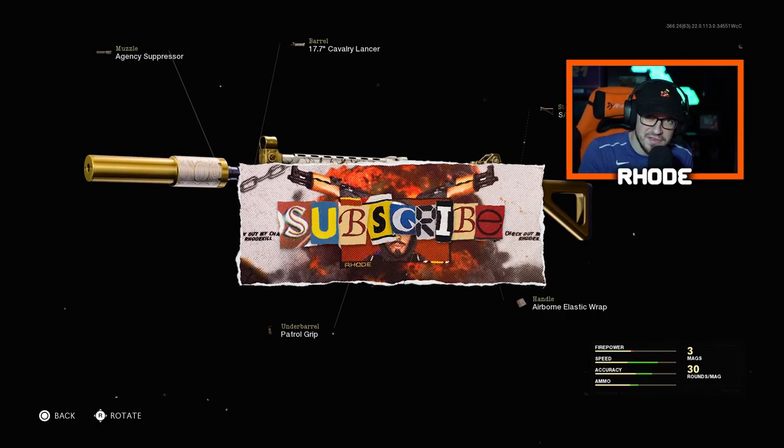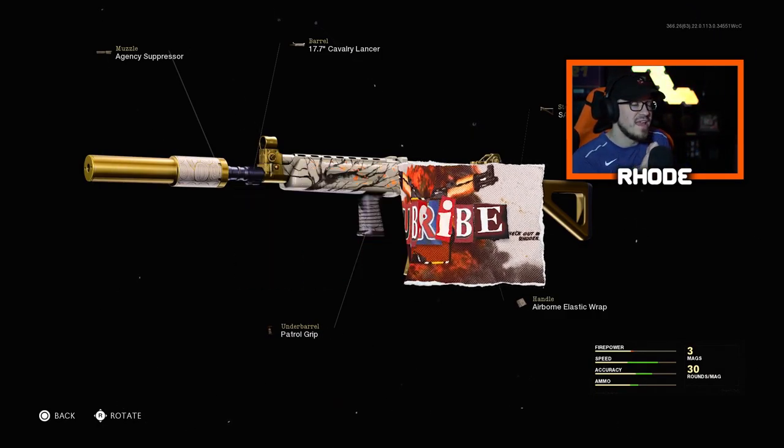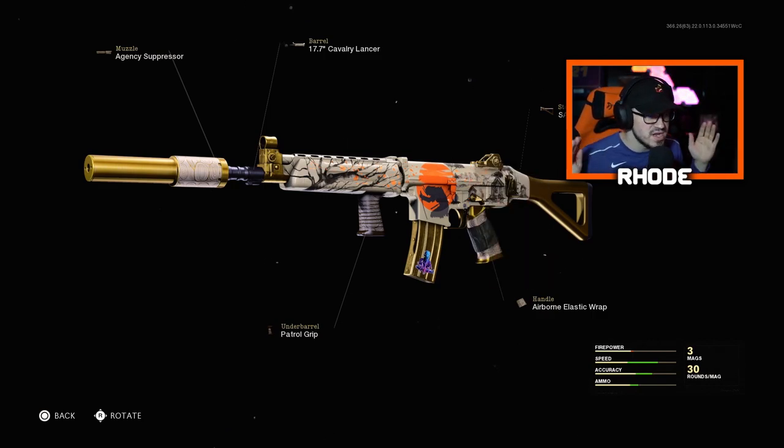YouTube, what it do baby, back with another video man. Hopefully we're just having an amazing day or night whenever you're watching this video. But today we're gonna be showcasing the Samurai's Creed Krieg VI here in Cold War. You unlock this thing - this is one of my favorite variants for the Krieg VI - but you do unlock it at tier 71 of the season 2 battle pass. So if you do have the battle pass you just gotta level up the tiers and eventually you will get this. I had like 25,000 COD points, that's why I just ended up buying the whole battle pass. So it's a lot of a few left over. But anyway man, this is the Krieg VI, the Samurai's Creed legendary variant man, so let me know what y'all think about it.